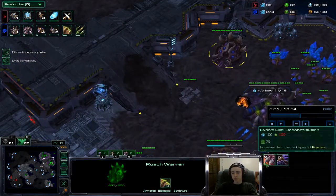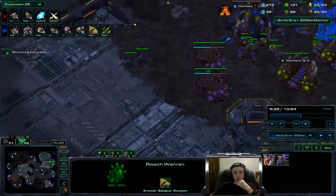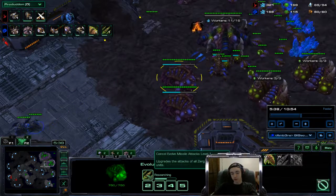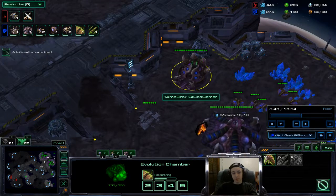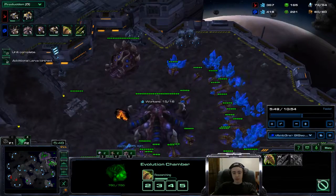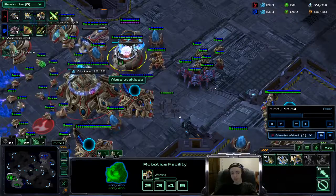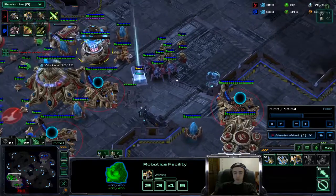We got a roach up. I don't have the roach speed upgrade - I forget about upgrades a lot. We went for missile attack and ground carapace. Throwing up our third hatchery, and we got our hydra den going down, essentially just getting ready to make an army. He's got a couple of immortals producing adepts - adept stalker build - and he's got his warp gates going.